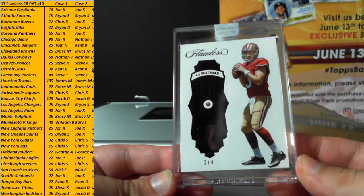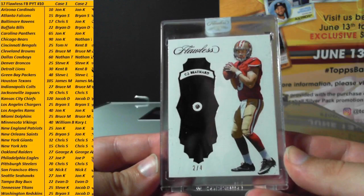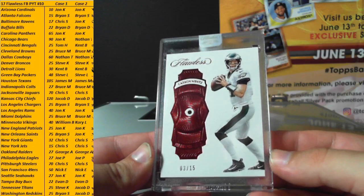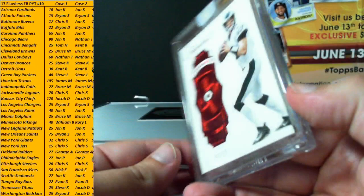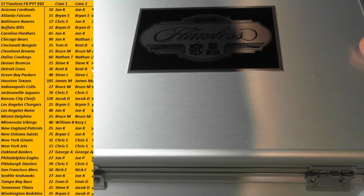That does it for the mini box. Gems first: 2 of 4 black diamond for the 49ers, CJ Bethard — there you go Nick, 2 of 4. Another quarterback: Carson Wentz for the Eagles, Joe, 3 of 15 Ruby Carson Wentz and the Eagles. So two encased quarterbacks — let's see what the encased auto is.